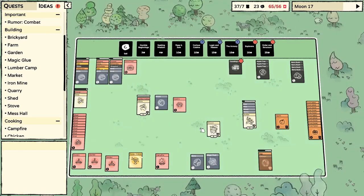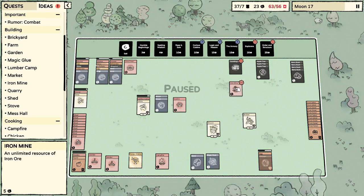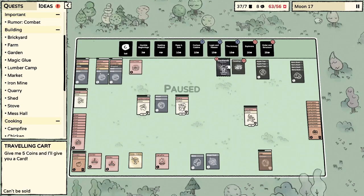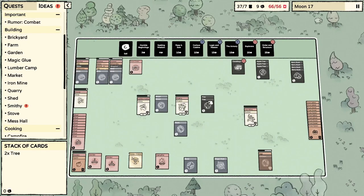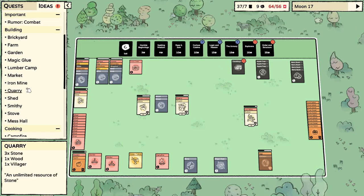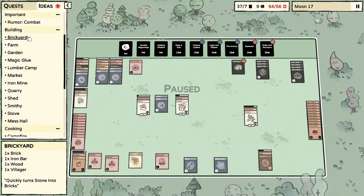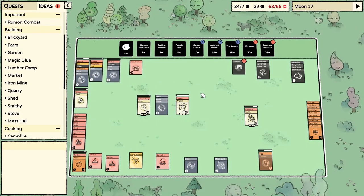We've got apple trees. Look at this — we're almost 10 cards over right now and the moon is almost finished. Holding onto the bone in case we get a dog. We desperately need the smelter. Logic and Reason — I can't do two of those. Smithy — close but no cigar, we're getting closer, we will need that eventually. The smithy, very cool. Iron mine, magic glue. We really need iron bars — we're bottlenecked if we don't have iron bars, that's our number one focus.